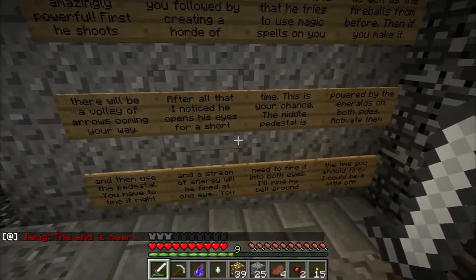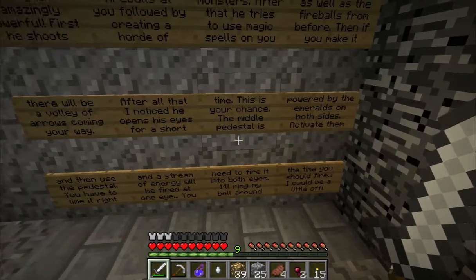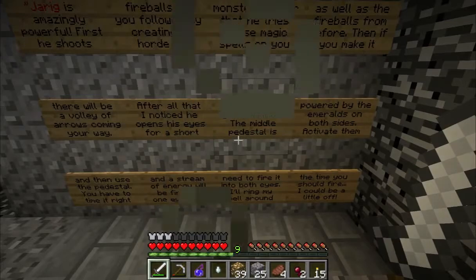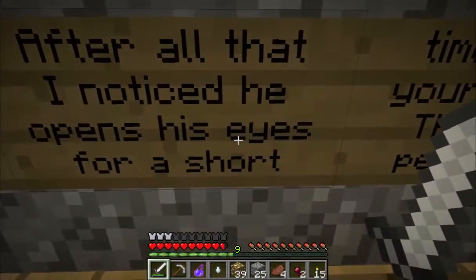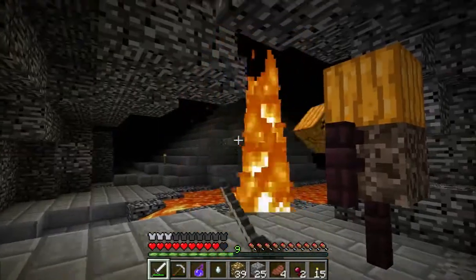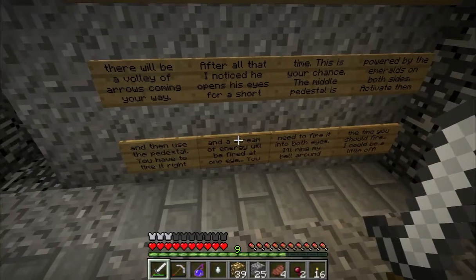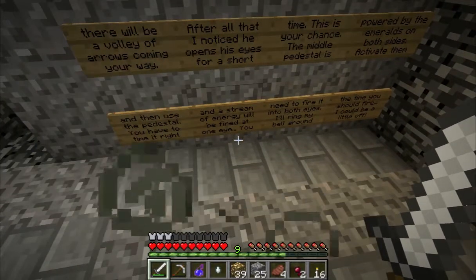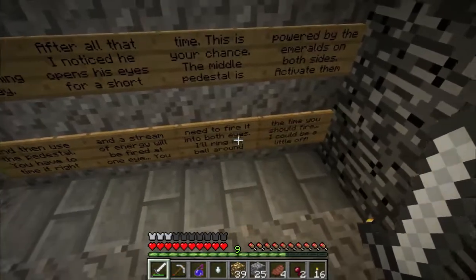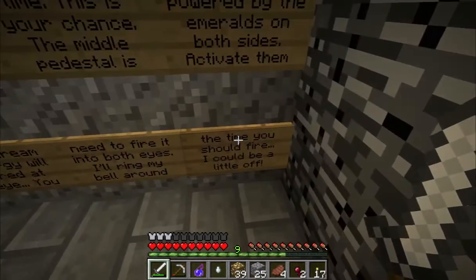After all that, he opens his eyes for a short time — this is your chance. The middle pedestal is powered by the emeralds on both sides. Activate them and then use the pedestal. You have to time it right and a stream of energy will be fired at one eye. There's too much going on, can't read everything. You need to fire it into both sides.